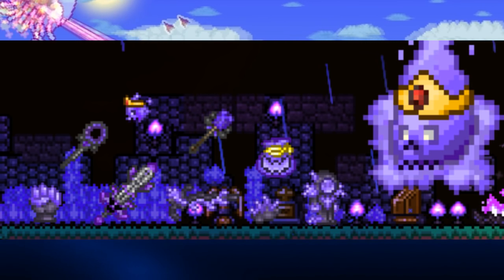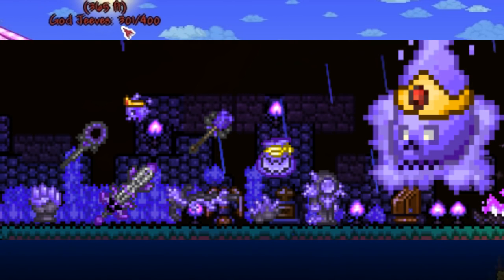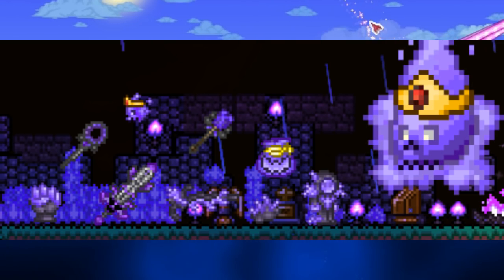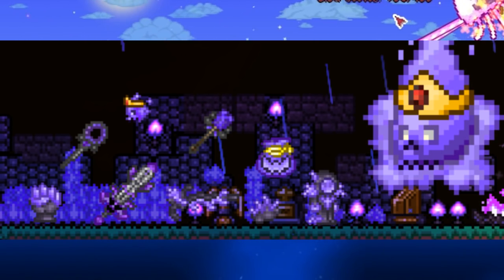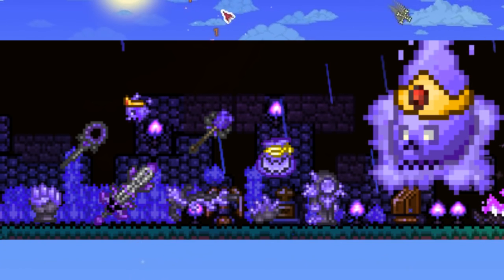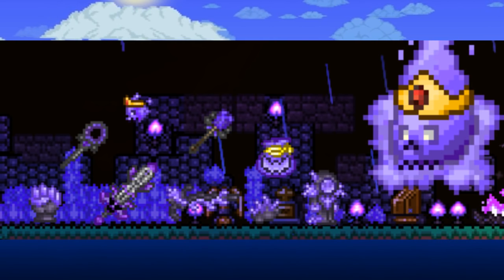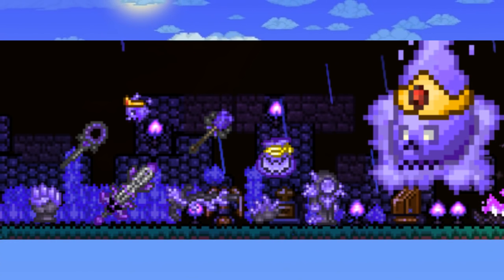Some of the items Dust King drops include the Shadow Flame Sword, which shoots out a shadow flame projectile; the Shadow Sphere, which shoots a slow-moving shadow circle; Crystal Shadow, a throwing weapon dropping 30 to 60 that inflicts the shadow flame debuff; the Umbra Staff, which shoots a shadow ball to chase enemies; Dust Stone in large quantities; Shadow Gauntlet, crafted with 18 dust stones and a fire gauntlet at a Tinkerer's Workshop; Dusk Carbine, a special expert shotgun; and Dusk Armor, a shadow flame themed armor crafted with dust stones at a Mithril or Orichalcum Anvil.